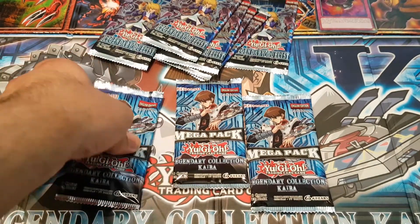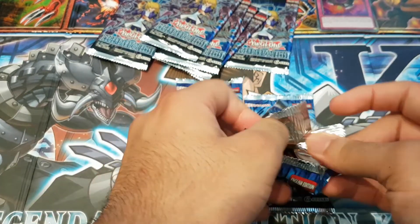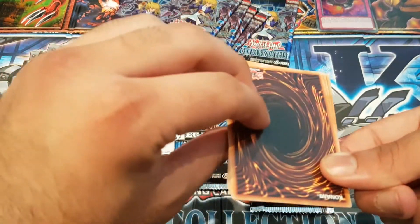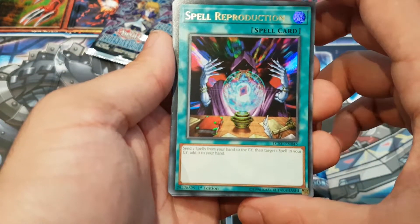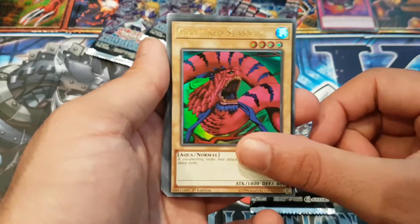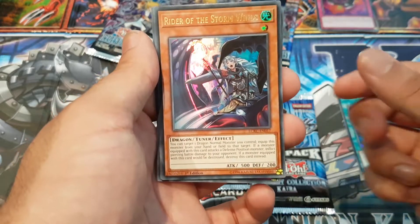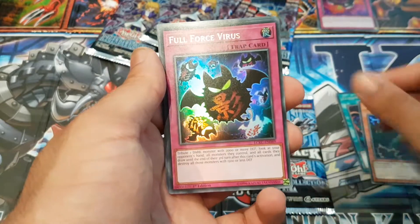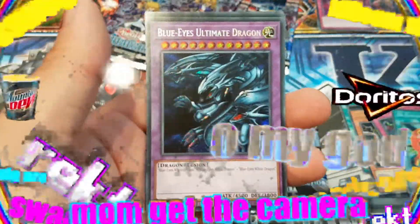Let's get on with it - taking too long! Here we go, are you ready? Bang! Spell Reproduction - send two spells from your hand to the graveyard then add one spell from your graveyard. Giant Red Sea Snake, Fusion Sage, Ride of the Storm Wind, Thunder Dragon, Full Force Virus, another defusion, Blue Eyes Ultimate Dragon - that's what I'm talking about baby!